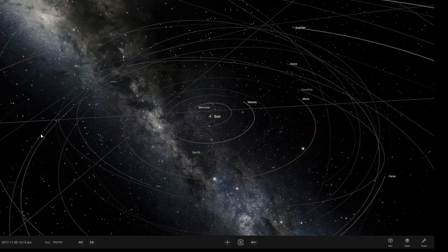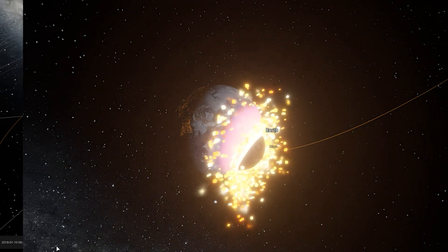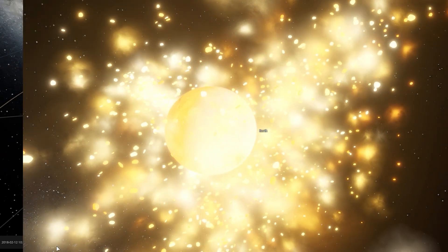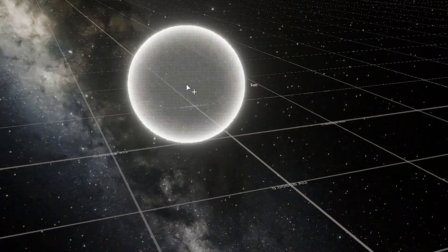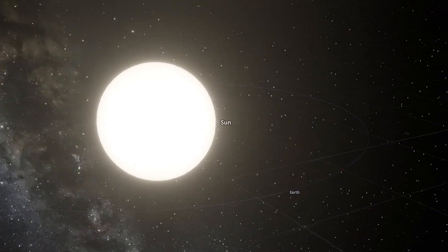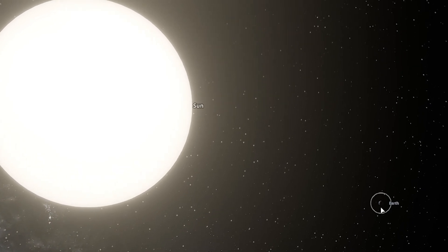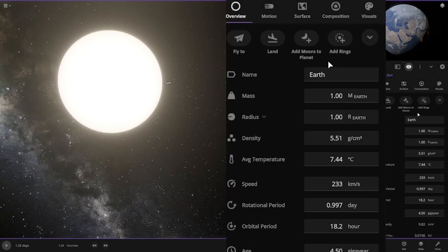This is Universe Sandbox 2, a space simulation game where you can do lots of crazy stuff and you can learn lots of things about space. For example, this is our sun, this is our earth. You can see the size comparison between the earth and the sun, and these are the properties that every single object in this game has — and this is not even close.